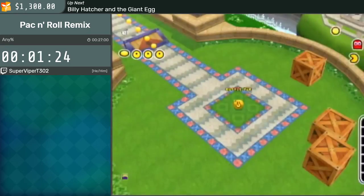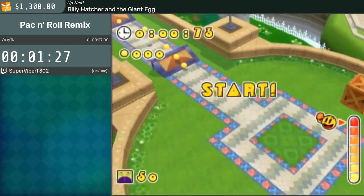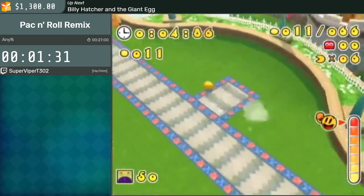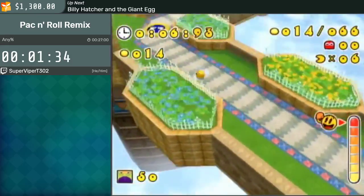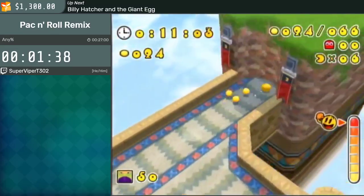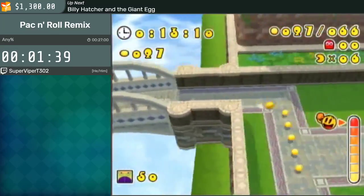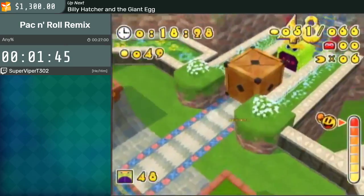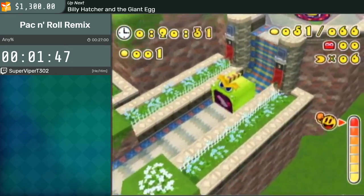In 1-3, you're going to see me utilize the brake mechanic for the first real time. I'm going to be boosting into some boxes, and as you can see, I'm pressing Z right as I break the box. Normally Pac-Man would recoil off the box with a huge amount of momentum, but by braking I can stop that momentum and regain control of Pac-Man a lot quicker. I'll be using that often throughout the run in various situations.